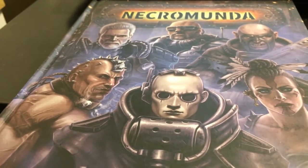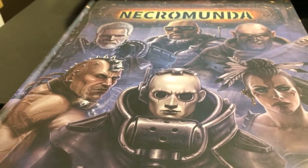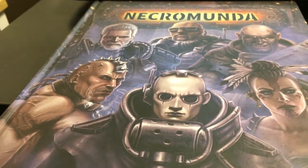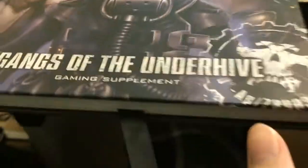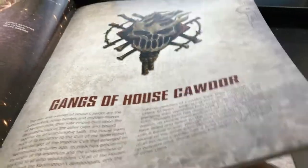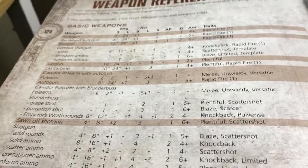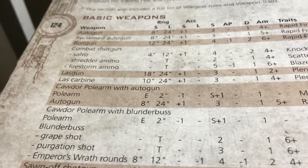For Necromunda you have many, many choices for your loadout for your characters. So the first thing we're going to do is have a think about the loadout for our bounty hunter. We're going to have a look at Gangs of the Underhive. The first thing I looked at was the weapons choices, and I had to think about it for a while based on the gangs I've got and what would be useful for me. In the end, the main weapon I settled on was the combat shotgun.